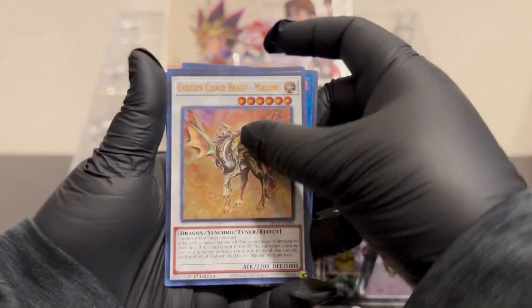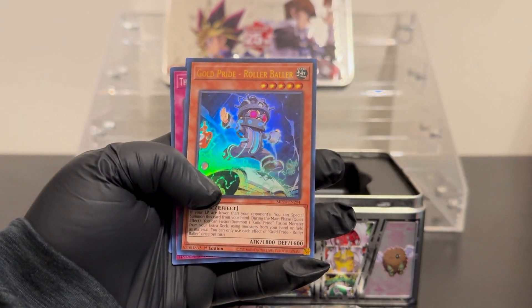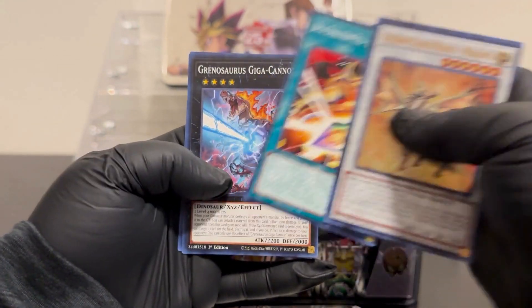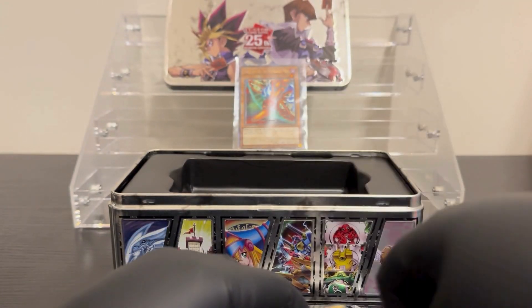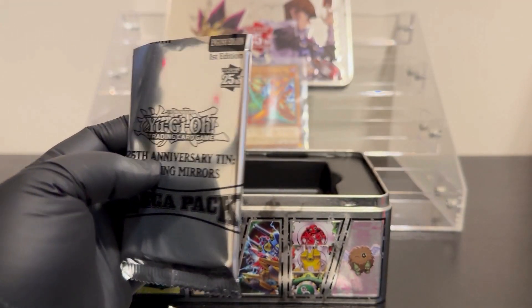That's pretty crazy and pretty comical too. Let's go through the rest of what we've got. We've got the Golden Cloud Beast — it's shiny too — and Gold Pride: The Continuing Epic of Charles. I'll sleeve that Right Leg over there. Let's open up our second pack and see what we get.